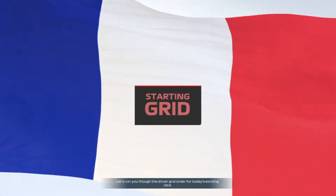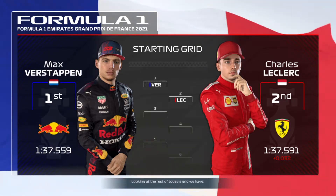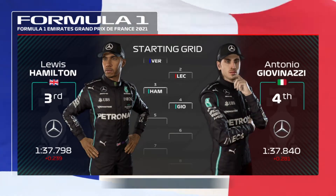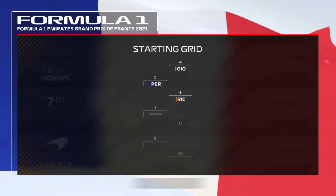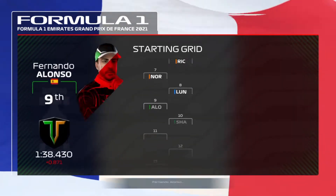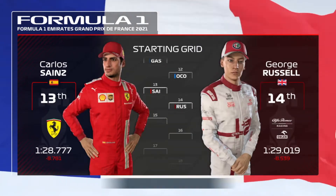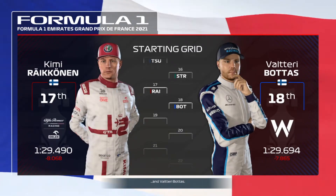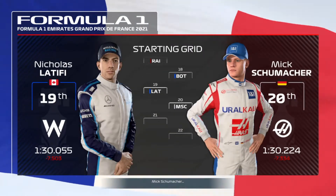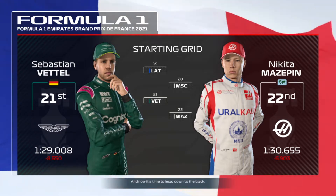For the driver grid: Max Verstappen starts from pole position, Charles Leclerc in P2, then Hamilton, Giovinazzi, Perez, Ricciardo, Norris, Lundgaard, Alonso, Gasly, Ocon, Sainz, Russell, Tsunoda, Stroll, Raikkonen, Bottas, Latifi, Mick Schumacher, Vettel, and Mazepin. Now it's time to head down to the track.